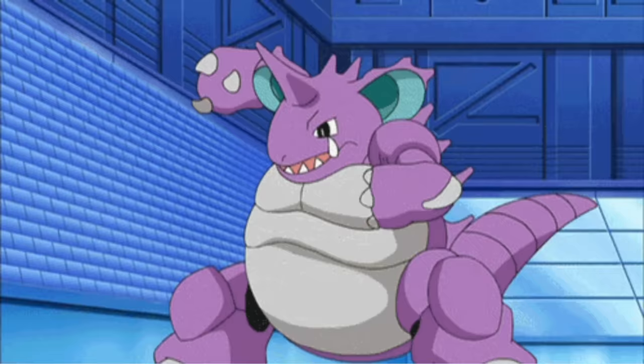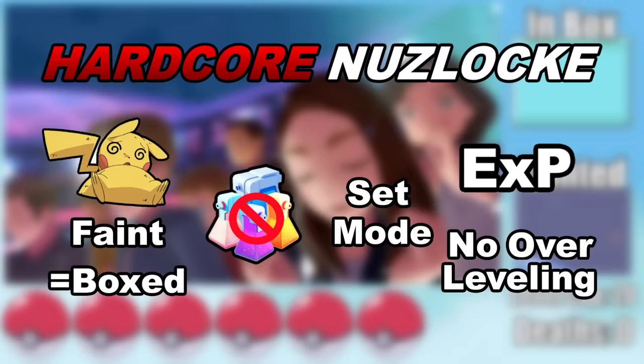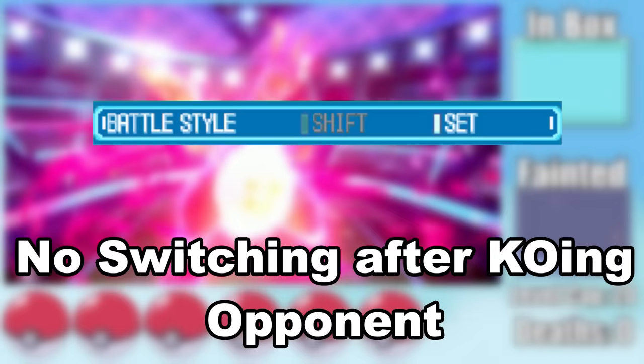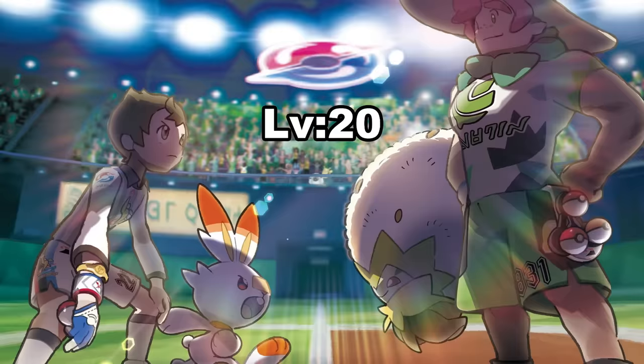Ground types have been shaking up the competition since 1998, but are they going to cut it in a hardcore Nuzlocke where any Pokemon that faints is boxed forever? I'm not allowed to use any items from the bag in battle, set mode is mandatory, and I'm not allowed to Dynamax my Pokemon or level past the next Gym Leader.